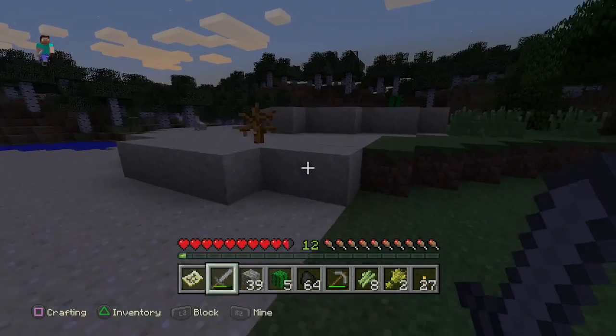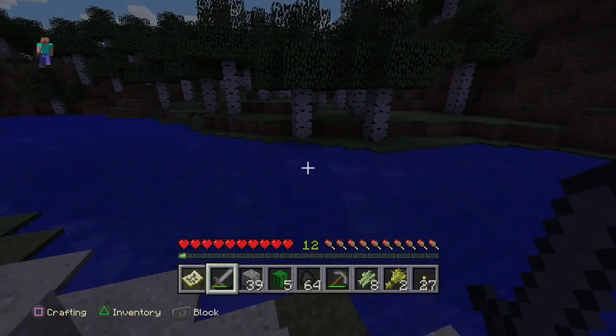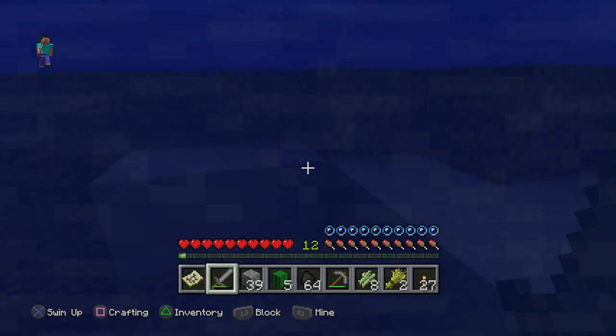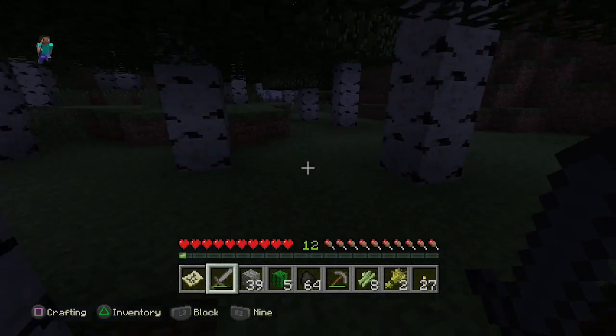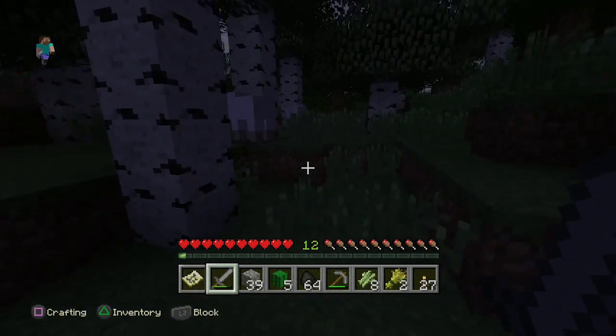Villages generally have a good amount of food production, a water source, and they already have buildings in them. You can also trade with the villagers, which is a very helpful thing.